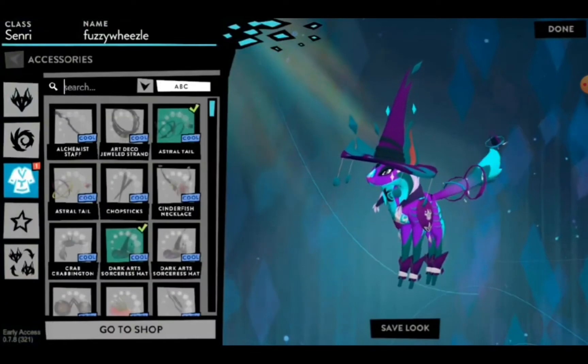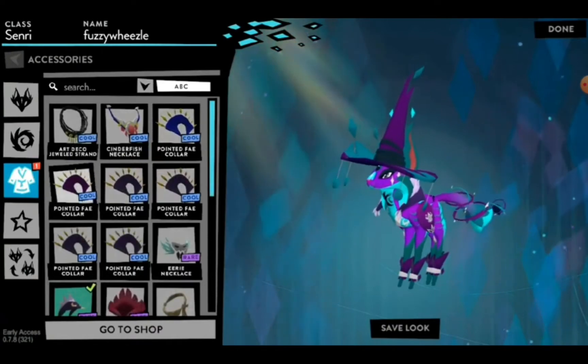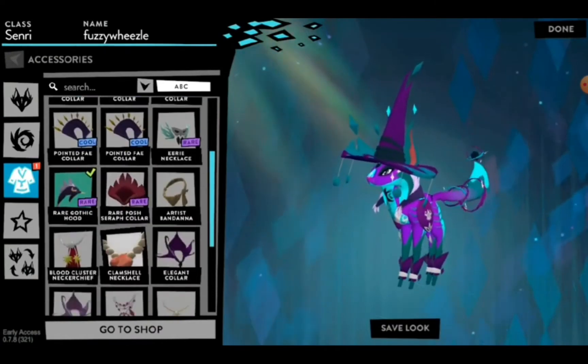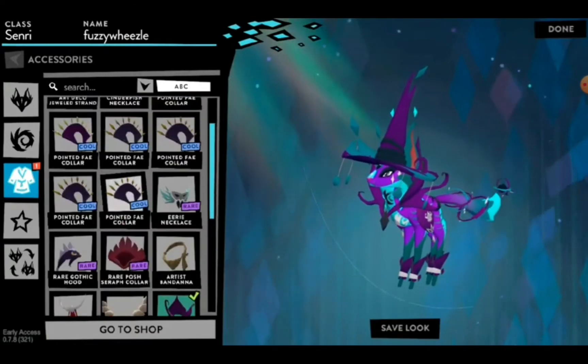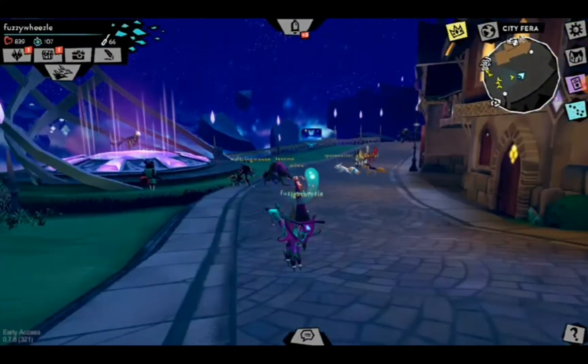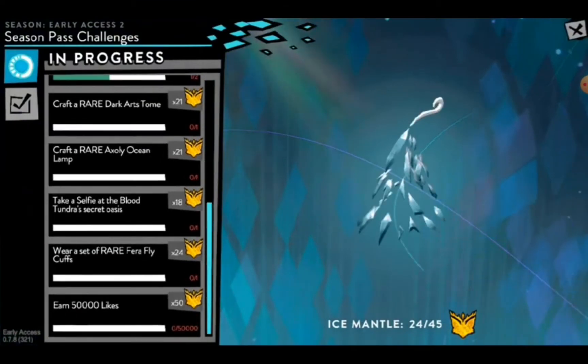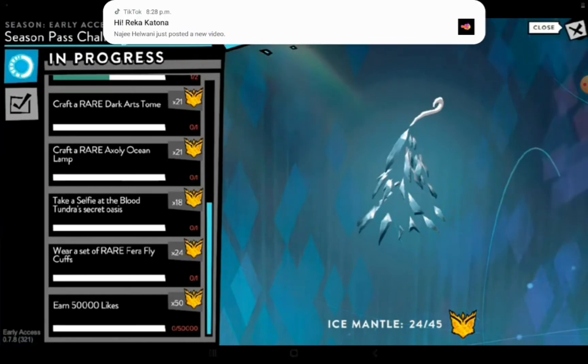I wonder how many Feral coins I have. I have so many — I'm pointing to fake collars for them as they go out of the store, because this is absolutely one of my favorite items. If you have any that you don't want, you can donate each one. Okay, 24 out of 45. Let's see — earn 5,000 likes, that's a lot. Wear a rare Fairfly Cups — I think I'm going to do that one. It's going to give me 24, which I think will do the trick for me to get the Ice Mantle.